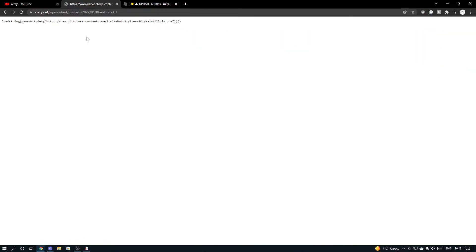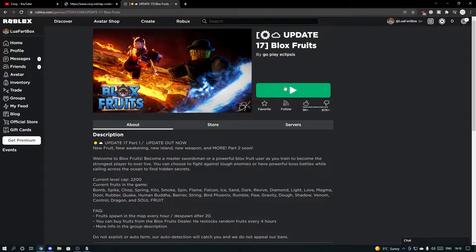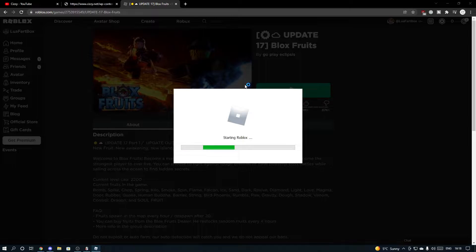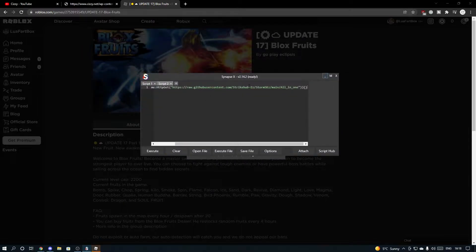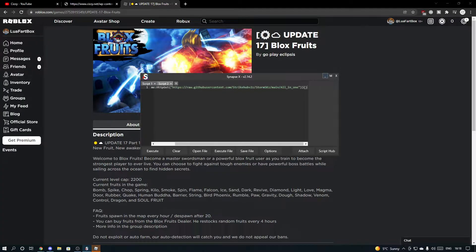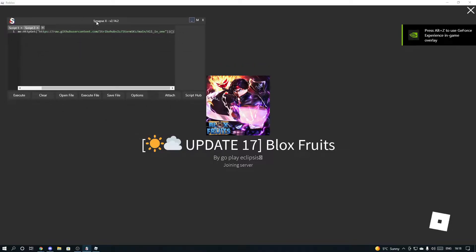You can either click the link here to copy it or you can download it. I'm going to copy it since I already have it downloaded. Then we open Roblox — I have auto execute on — and I'll show you some of the features, which only take a few seconds to load.